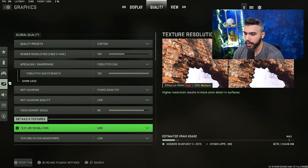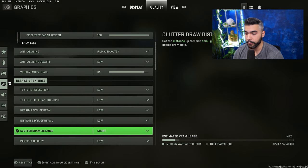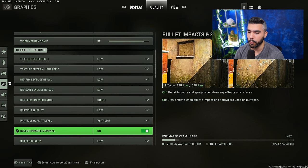Video memory scale on standard. Texture resolution: low. Texture filter: low. Nearby level of detail: low. Far level of detail: low. Particle quality: low. Particle quality level: very low. Bullet impact and spray — I like this on because it looks cool when you see the shots, and it barely affects your FPS.